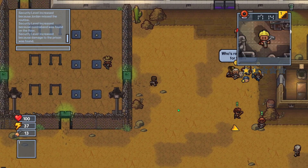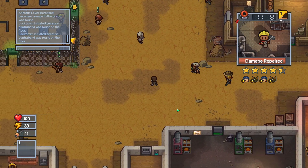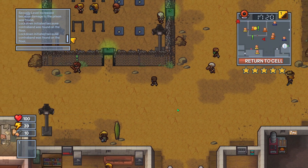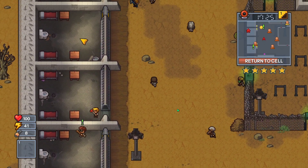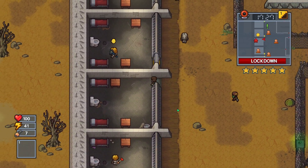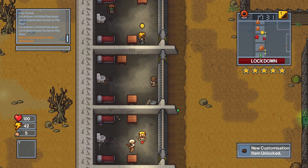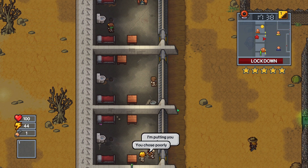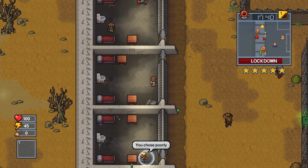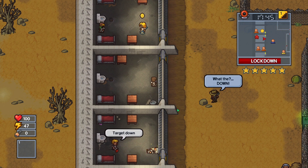Not too sure what this security level does. Damage repaired, initiate lockdown. Not sure what damage they found. Oh, maybe it's that tunnel I started digging up by mistake. Okay, we are going to return to ourselves. Oh man, I messed up big time. It is what it is, I suppose. We just have to wait out the lockdown. Hopefully they don't end up finding my whole tunnel. They did say that the damage was repaired, so hoping that things will look fine.